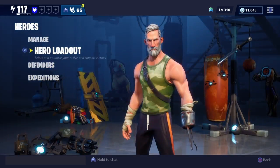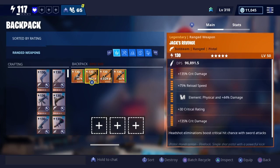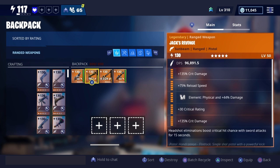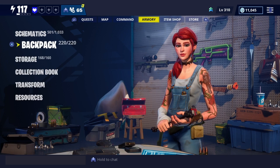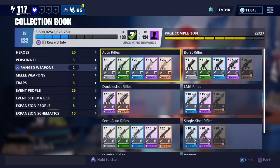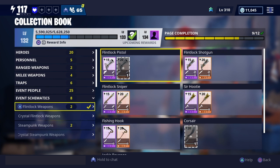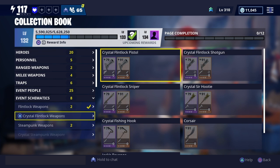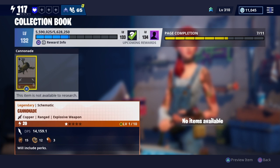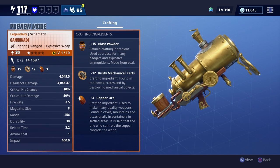There are two weapons that have increased damage now — it's the Bowler and the Jabberwocky. And then once this weapon comes out, which should be coming out next week, this will be the third weapon that gets increased damage.